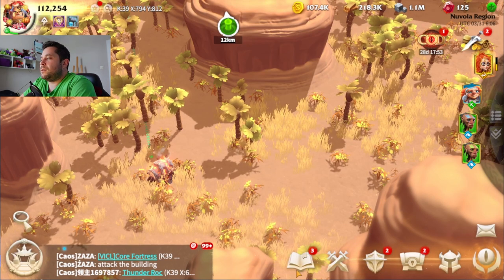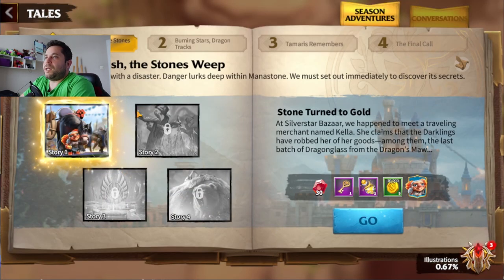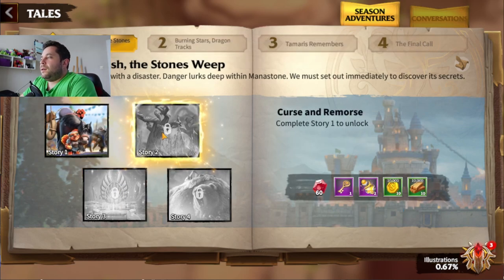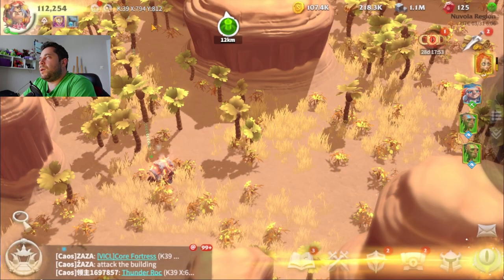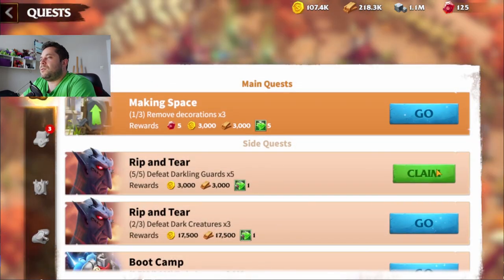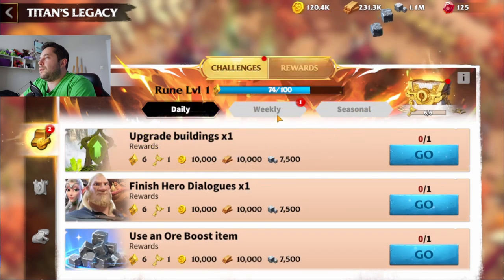I'm not sure about epic and legendary items, but I know for artifacts you can definitely get them. I'm not so sure for the dark chest specifically. Here are the stories — the God Wish and so on. Maybe I'll do that later.